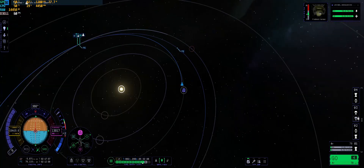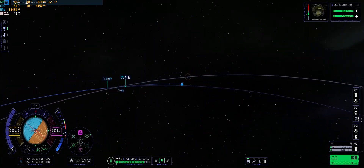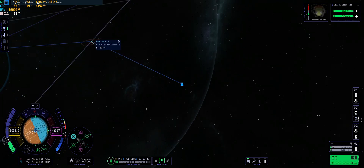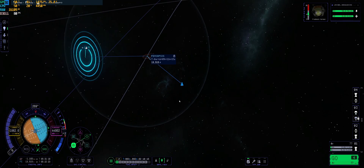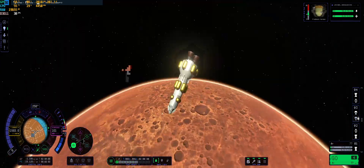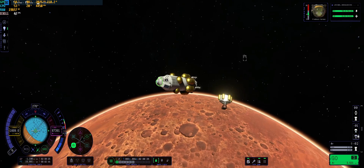On screen you can see me plotting a Duna intercept, executing a couple of little burns — nothing too fancy. Although this mission didn't go without its hiccups either; I had a lot of issues landing on Duna, surprisingly.